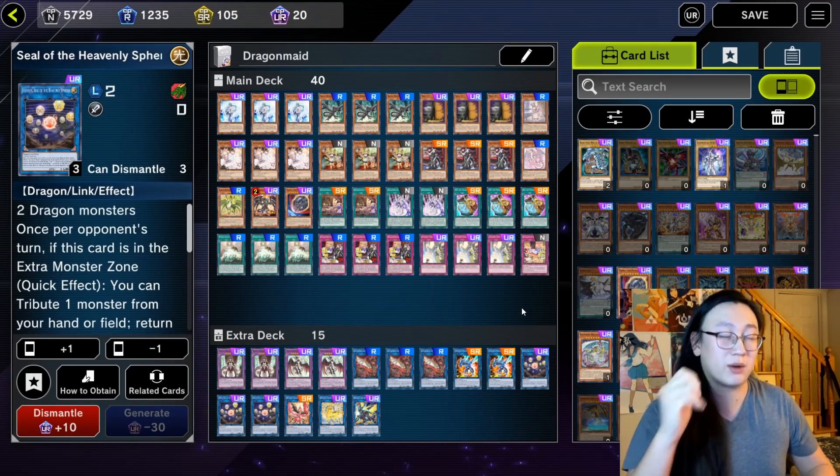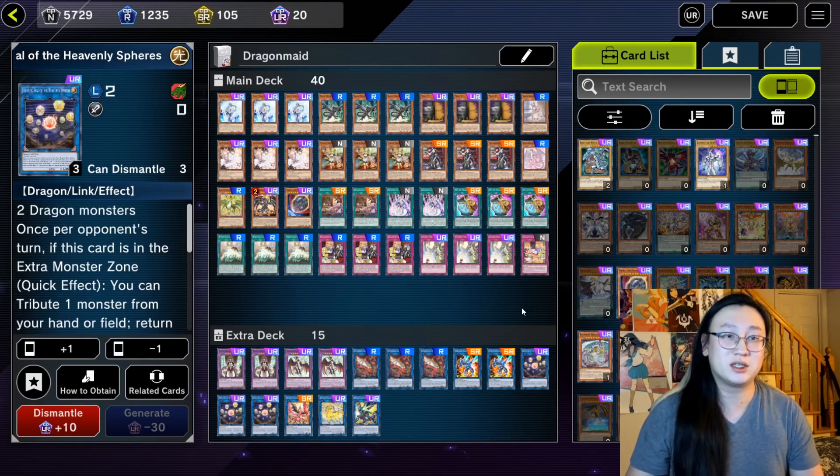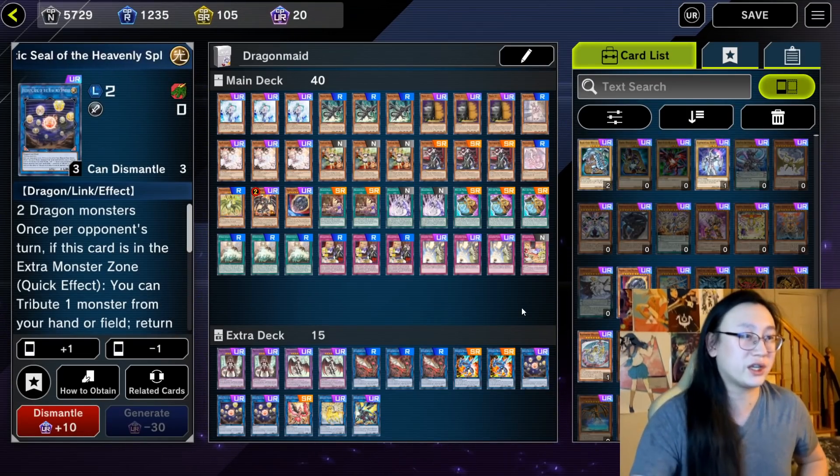So we are playing a deck that really emphasizes trying to loop this interaction — just keep bouncing our opponent's board, summon big boss monsters, and choke the life force out of them. Let's just get straight into it.